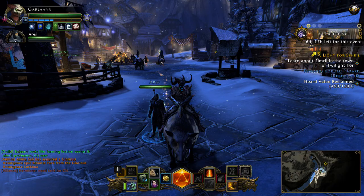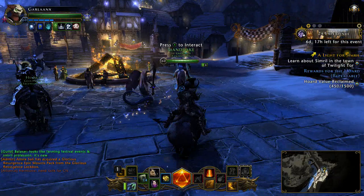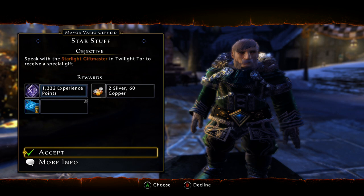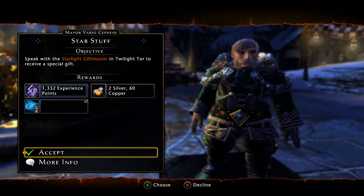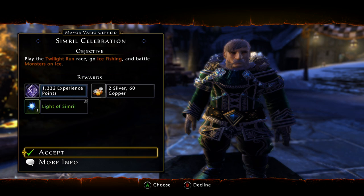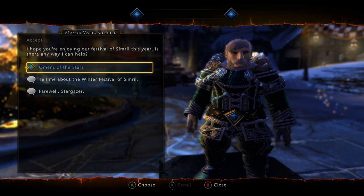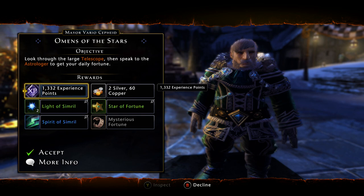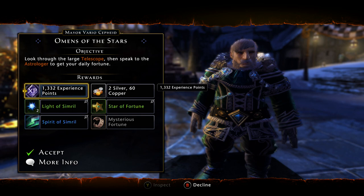Let's go over to the main NPC. You'll finish the initial quest, and then you have some dailies. The yellow star quest is how you're going to get your voucher. Then there's the celebration daily, which covers the three events: the twilight run, ice fishing, and monsters on ice. The lore quest is just running around learning about activities. The omen of the stars is the one you want to make sure you're doing every single day to get the star of fortune — that's the key currency.